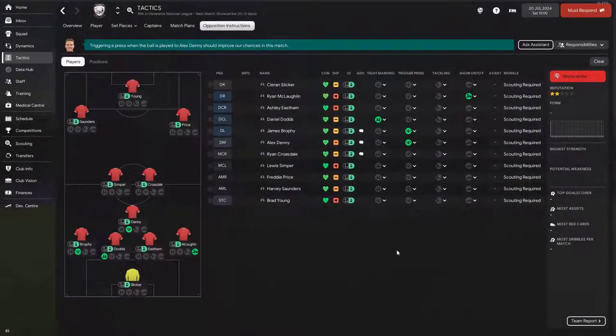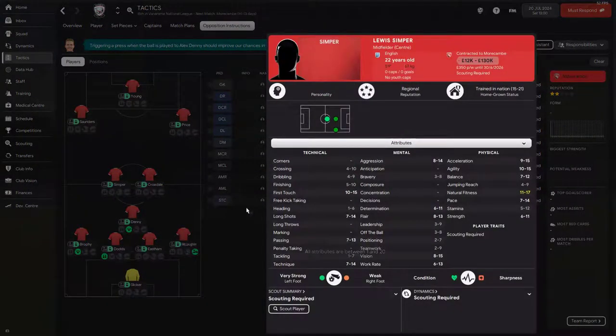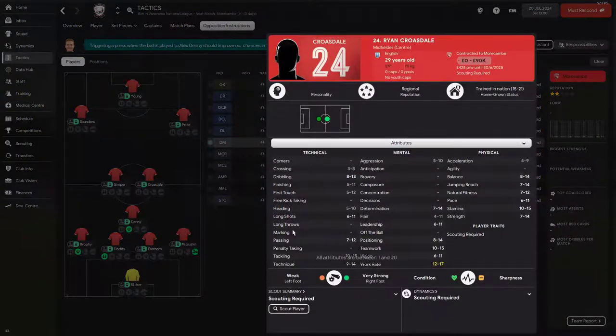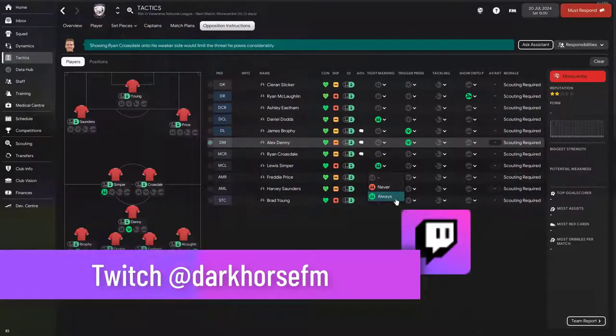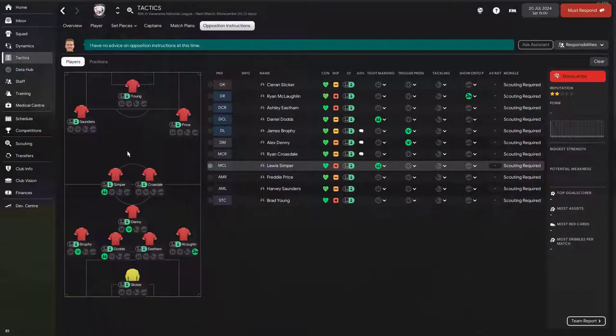For the midfield, the first thing I look for is the player with the best passing range — that's the player I ideally want to type mark. Louis Simba and Ryan Crossthwaite both have passing between 7 and 13 and 7 and 12 respectively, so either could be the playmaker. When in-game you may have to watch and see who is creating more key passes. Pick one central midfielder — the one with the highest passing range — and put him on type marking. This limits the team's creative ability and keeps them at bay.